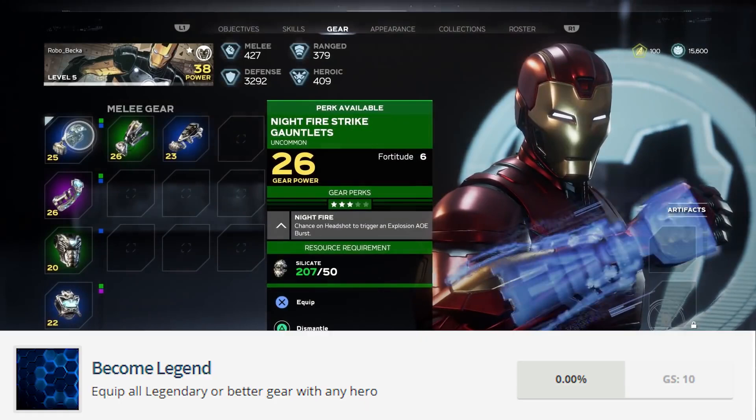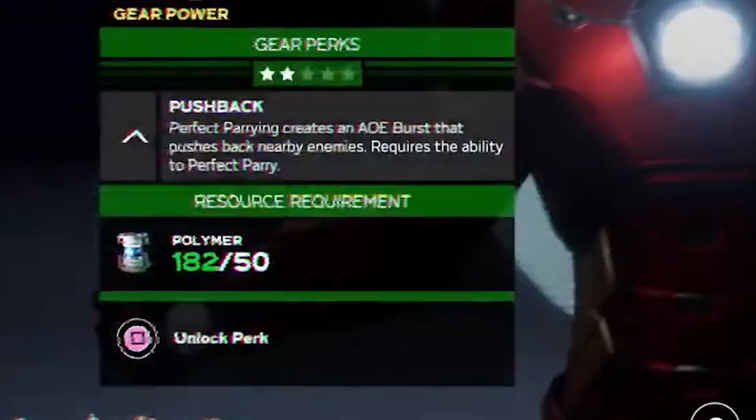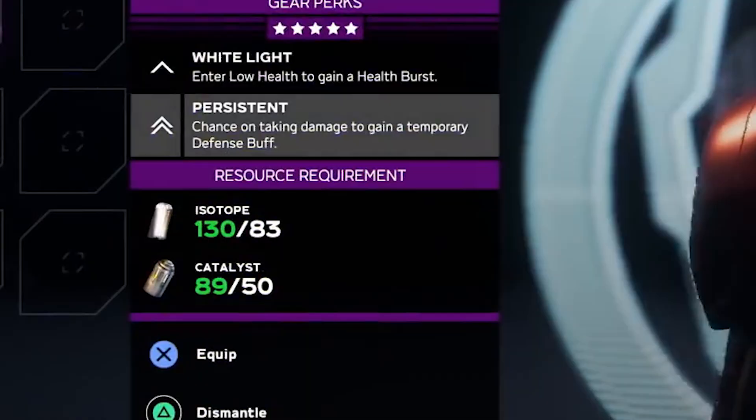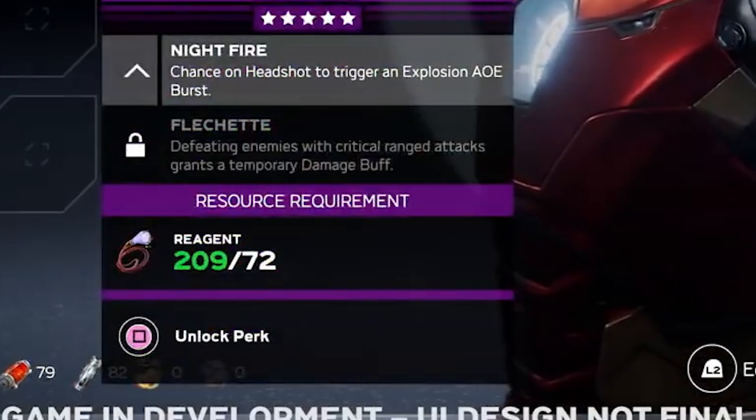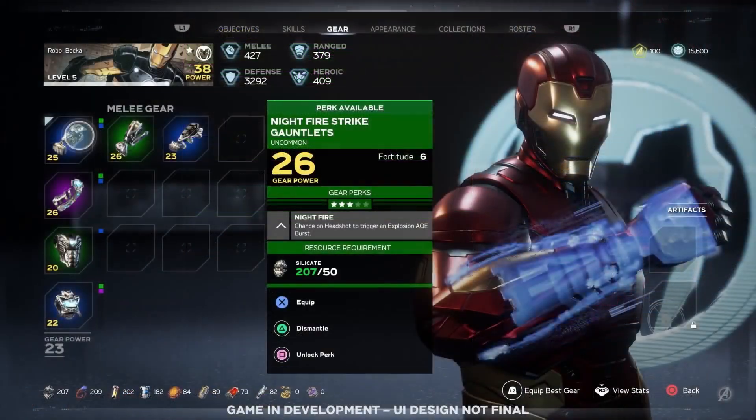Based on the leaked achievements, there will also be legendary gear, as well as more beyond that. We can also see one of the resources we'll be collecting to upgrade gear — silicate. We also see polymer, isotope, reagent, and catalyst, but the rest are still a mystery. Unequipped gear can be dismantled for resources, while equipped gear cannot, probably to prevent you from accidentally dismantling your best item. Also, equipping gear does not affect how your character looks — only outfits will do that.